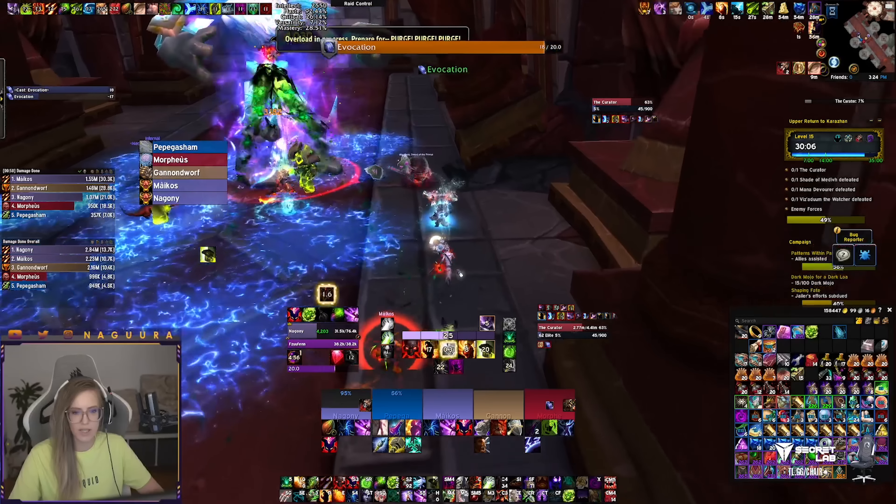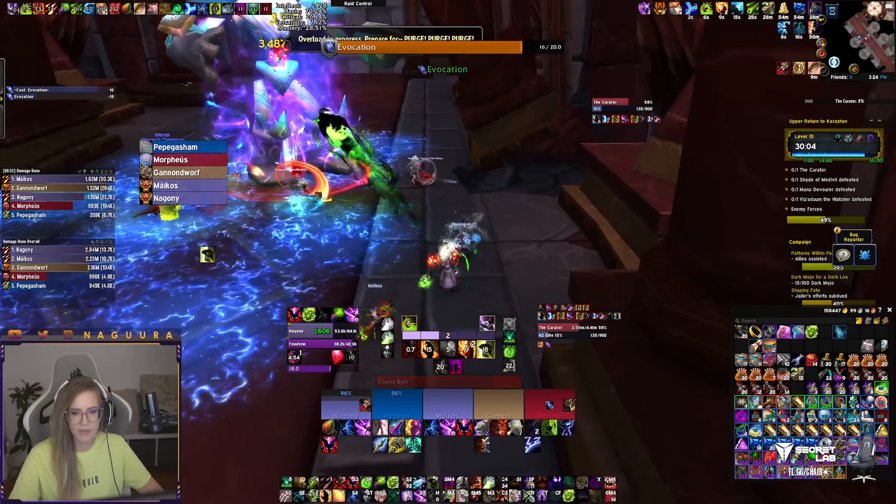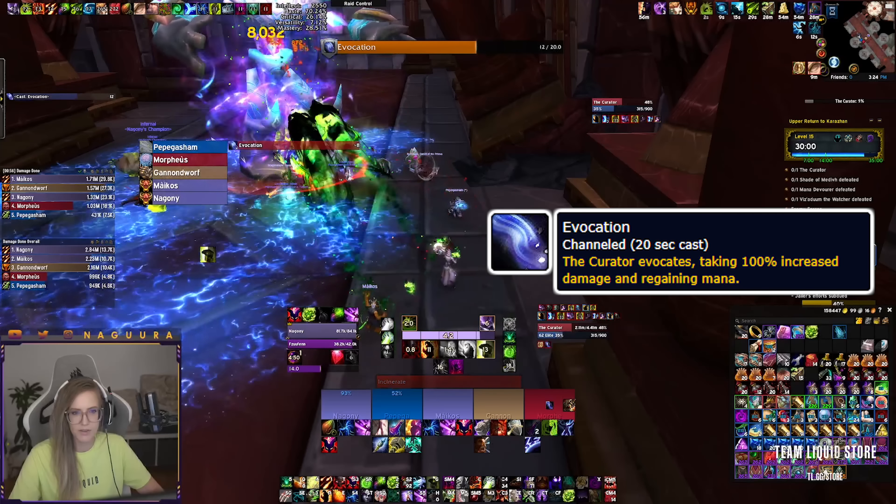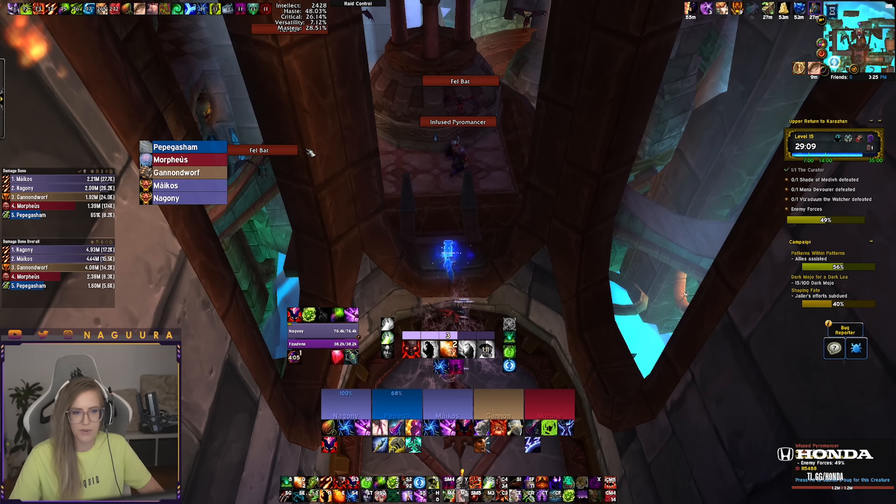Whenever the boss is out of mana, it will cast Evocation, and during this channel the boss takes 100% increased damage, so you should save your offensive cooldowns for it.